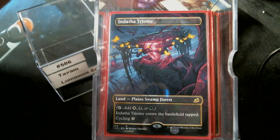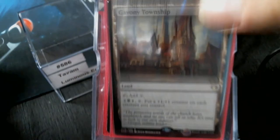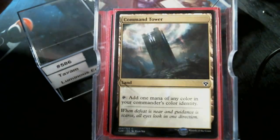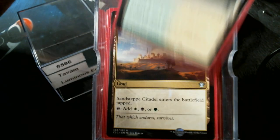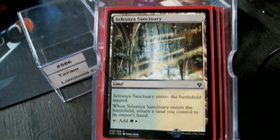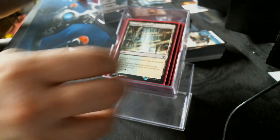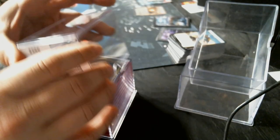For non-basic lands we start with the Triome, Exotic Orchard, Transguild Promenade, Orzhov Basilica — I pronounce that differently every time — Golgari Guildgate, Forsaken Sanctuary, Selesnya Guildgate. Gotta have Gavony Township to put counters on everything. Command Tower, Evolving Wilds, Blossoming Sands, Orzhov Guildgate, Sandsteppe Citadel for all three colors, Tranquil Expanse, Jungle Hollow, Scoured Barrens, Golgari Rot Farm, and Selesnya Sanctuary. I'll need a ton of those vigilance counter punch-out cards for this one.